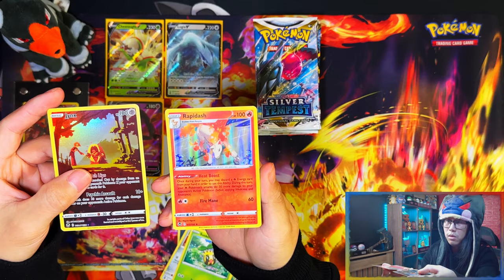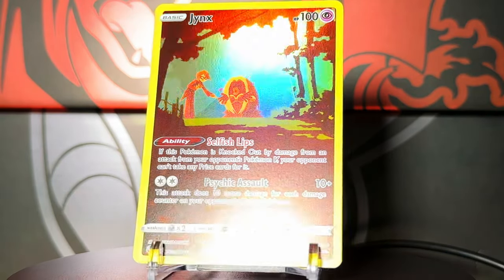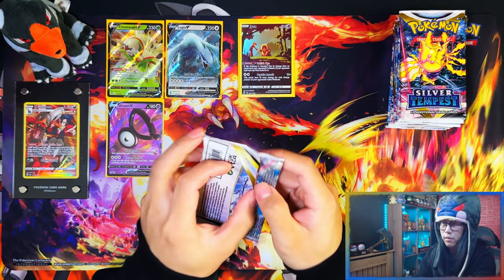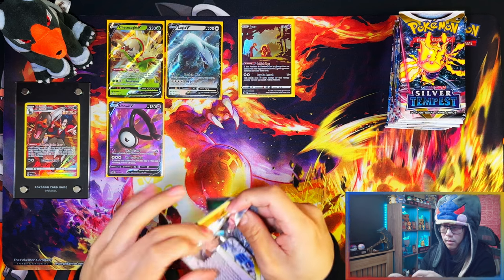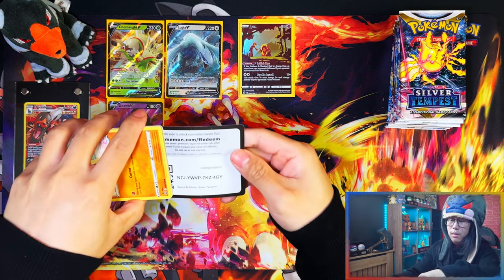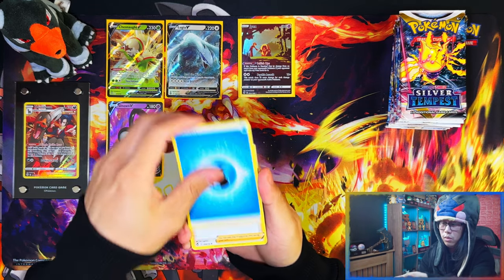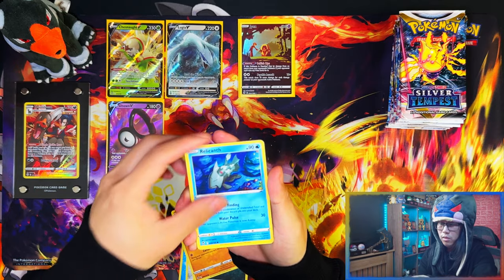From the three-pack blisters, the first hit is a Training Gallery Jynx and a holo Rapidash. So far so good — all hits that I need for the master set and no duplicates. It would be very nice if I don't pull any duplicates at all, but it's bound to happen.